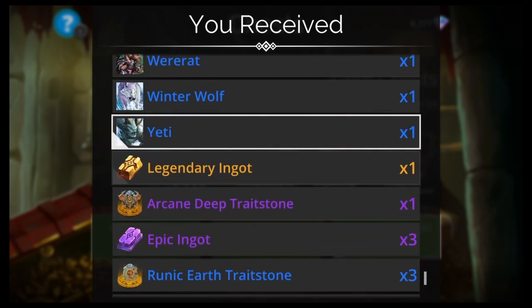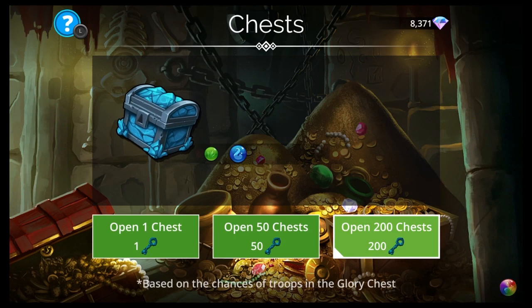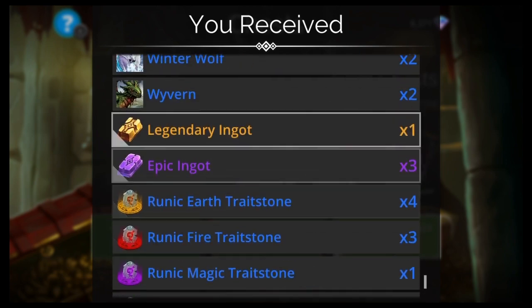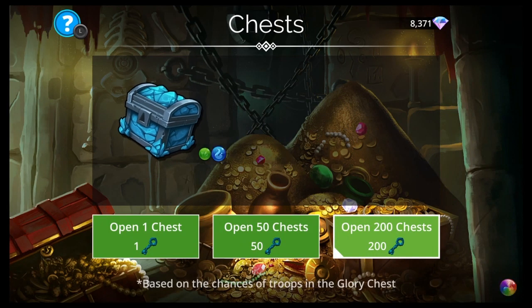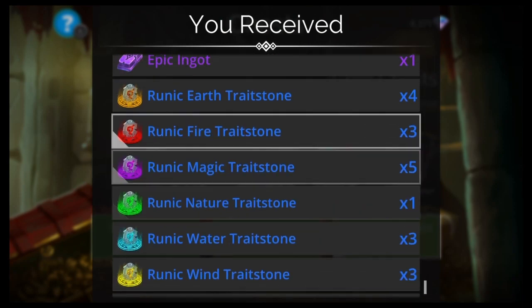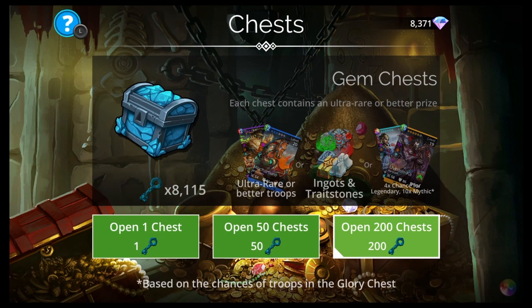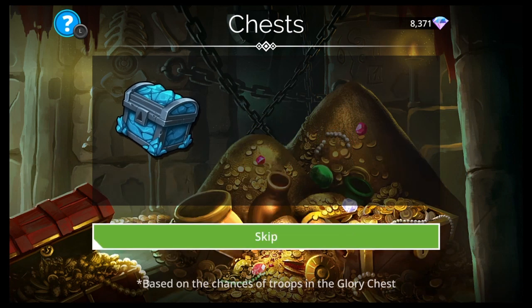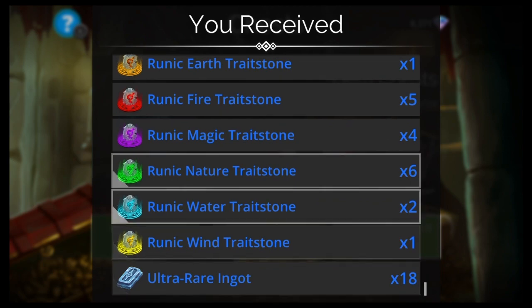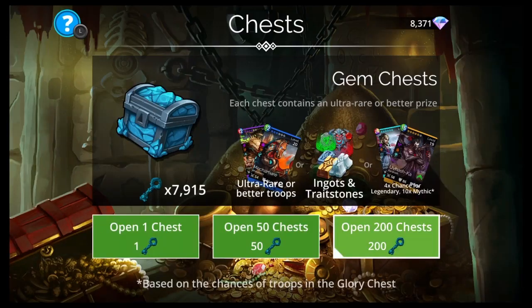Tesla again. Legendary Ingot. Come on, Tiamata please. I wonder when the next Dragon's Claw event is — it's probably really soon. Whatever makes this dumb for me to do is what's going to happen. Frost Feather, Great Maw. Where are we at? 7,915.